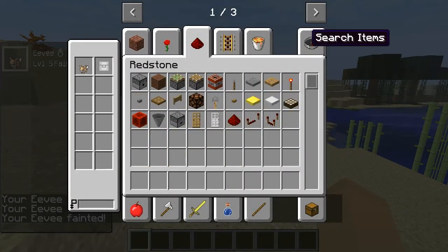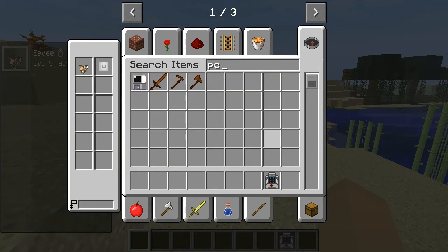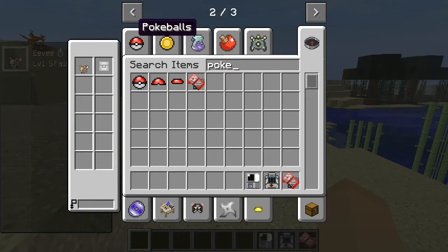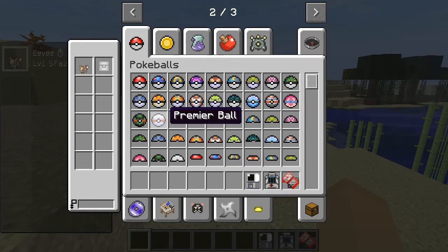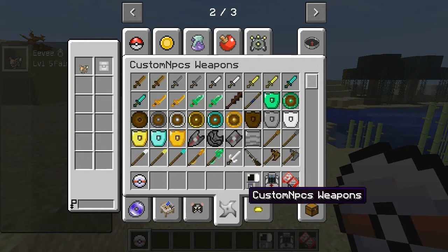I'll explain all this in a second. We just need healer stations — we'll take one of those, and we'll have a PC. We'll also need a Pokedex. For this instance I'm just going to use the best one — the Premier Ball — because I'm in creative mode just showing you the mod.